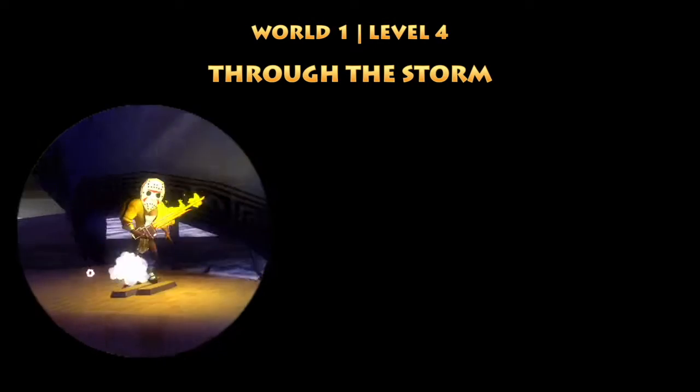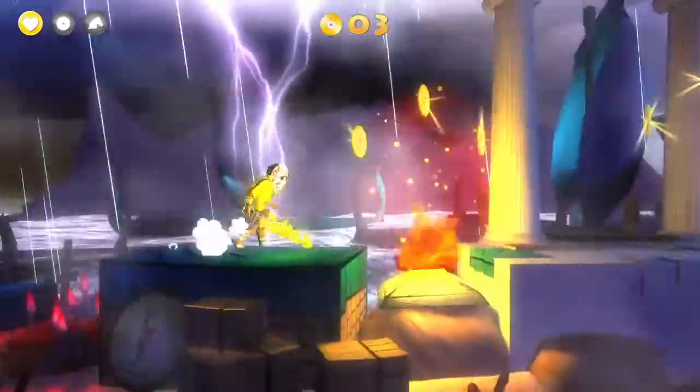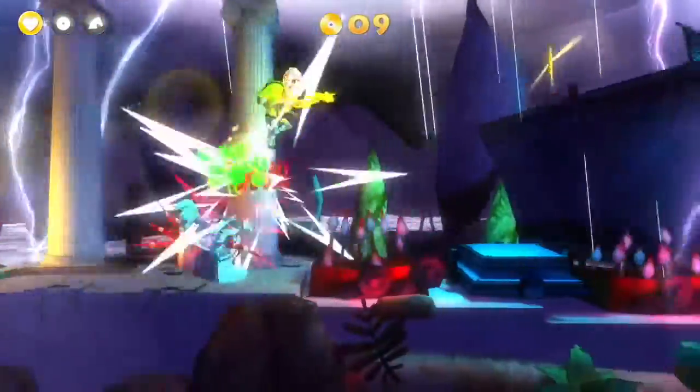Funk of Titan speedruns Level 1-4. My name is F1 Sweet Ghost and I'll be holding your hand every step of the way. This level requires you to have the Flamesword Hero Level 4 purchased from this door in order to get this special door.